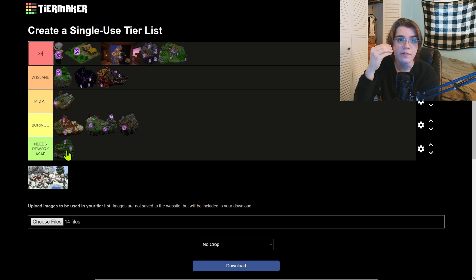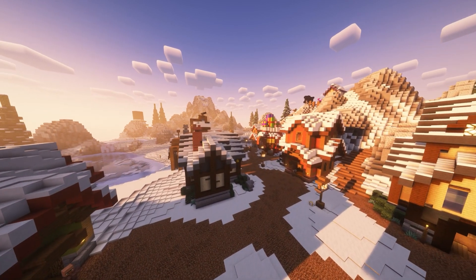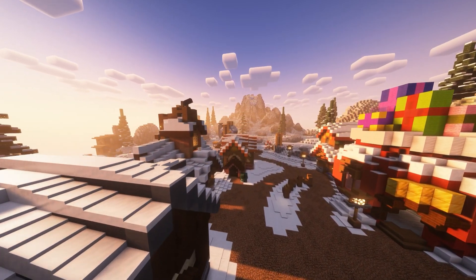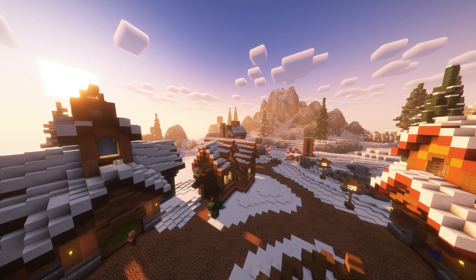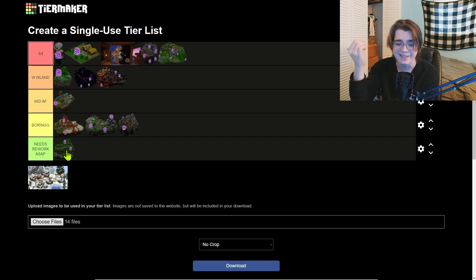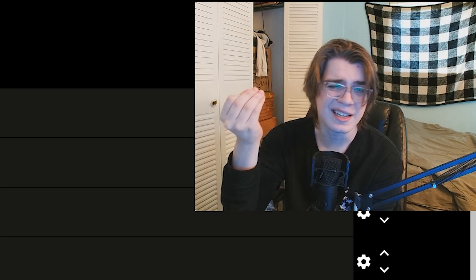Last but not least we have Jerry's Workshop. This only comes around during the winter season in Skyblock, so make sure you spend your time there wisely. Throughout the years it's received many updates, but regardless of that it's kind of mid. You do gifts there, you can do underground ice fishing, but it's just okay — mid.